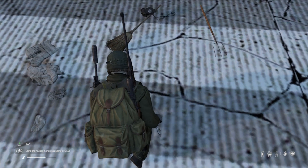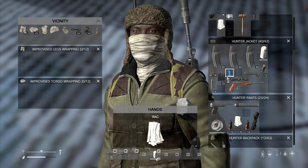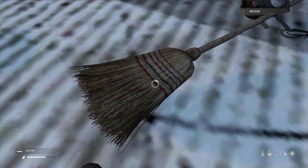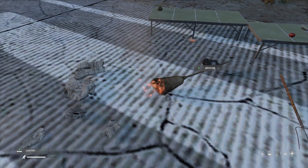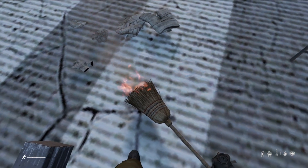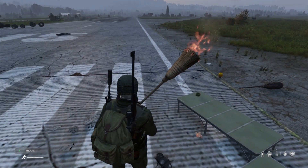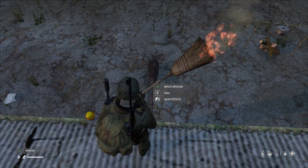So you can now make improvised clothes — feet wrapping, trousers, torso, head wrap, and face wrap. I've also got brooms here, because you can now light brooms and use them as torches. And also, when you light things like brooms now, it will give you heat. What used to happen is there was no heat coming from a torch, but now you will get heat. There's the broom, and there's the witch's broom as well.